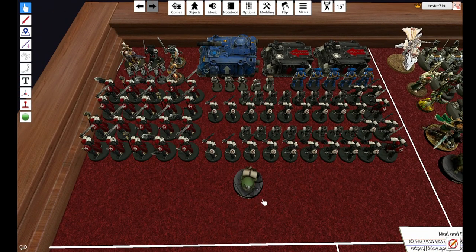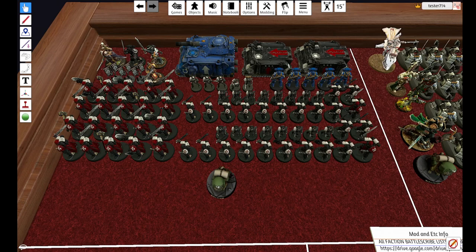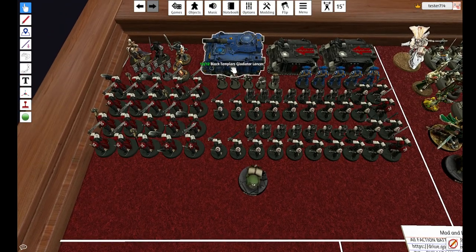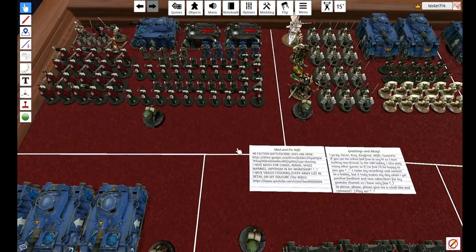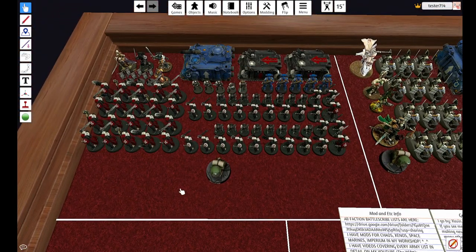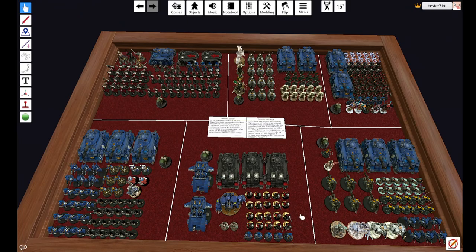In my older videos for 9th edition, Black Templars — I still run the 20-man blobs of primary Crusader Squads. It is so nice. I could get more Gladiator Lancers — you will see them in a lot of Space Marines armies because surprise, it's pretty good for the points value, and you don't have to go Oath of Moment for it.